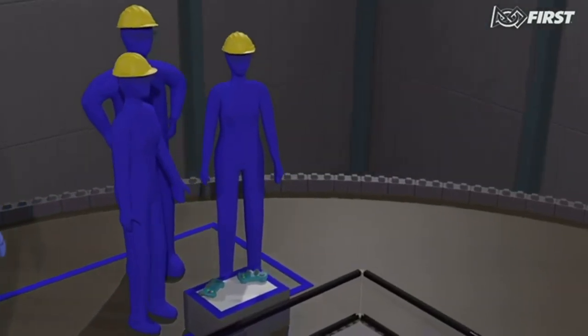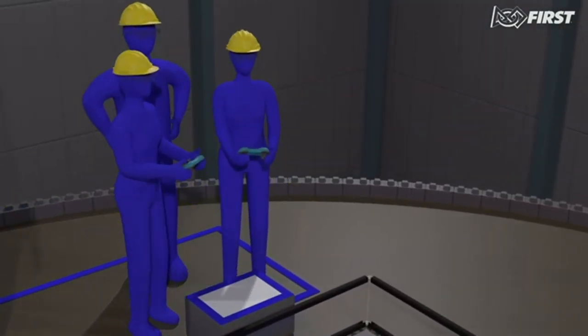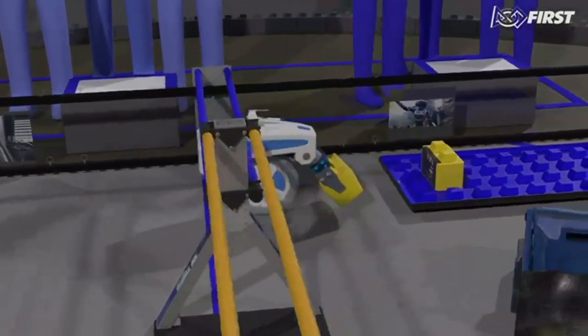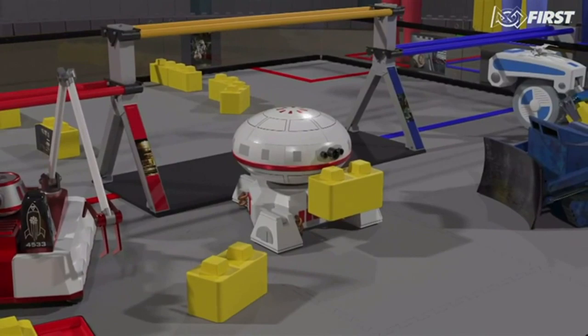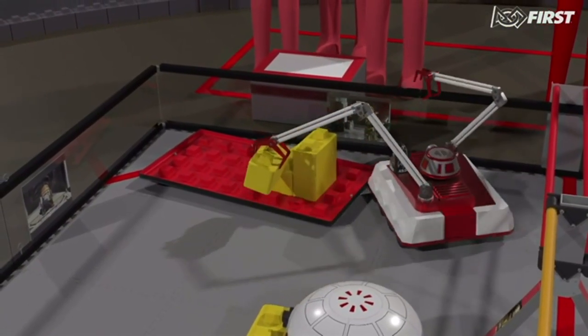Following the autonomous period is the two-minute driver-controlled period. There are a number of ways to score points. Each stone delivered completely through an alliance's bridge earns one point. However, a stone delivered through the neutral bridge does not earn any points. Each stone placed on the foundation earns one point.